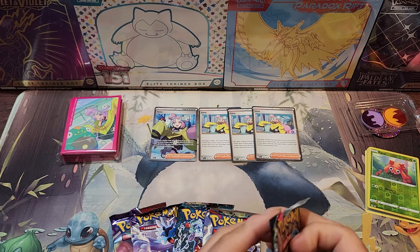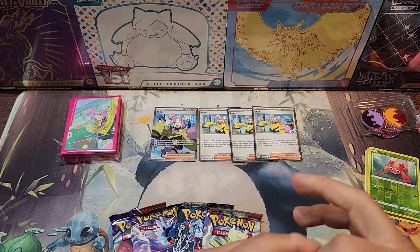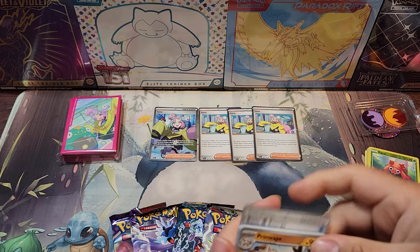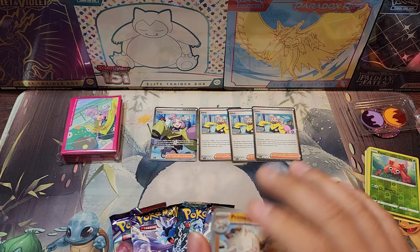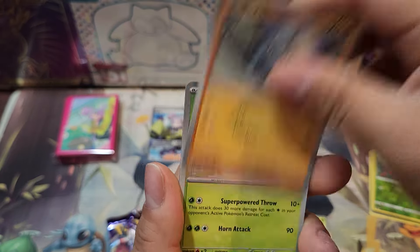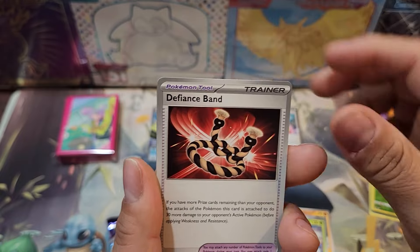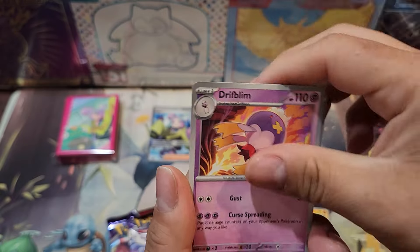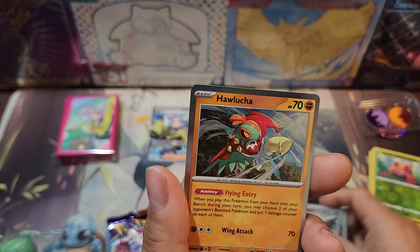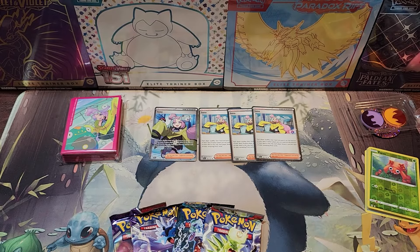Now let's go with the Scarlet Violet base set. I think we're done completing this set, so hopefully we get something good. We got Primeape, Palmy, Tauros, Riolu, Heracross, Defiance Band, Driftblim, Energy Retrieval, Skwovet, and a Hawlucha in the back. Not much there.